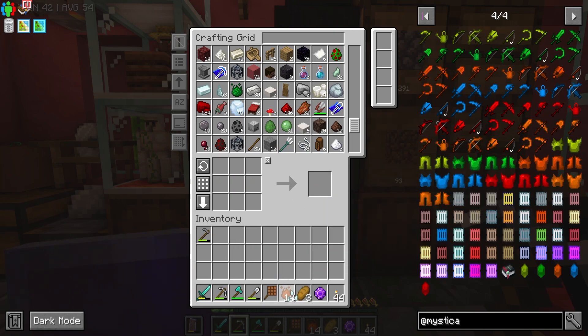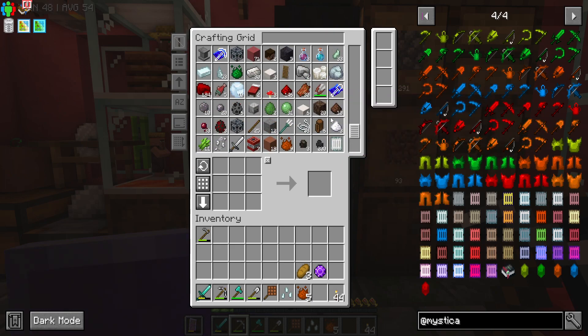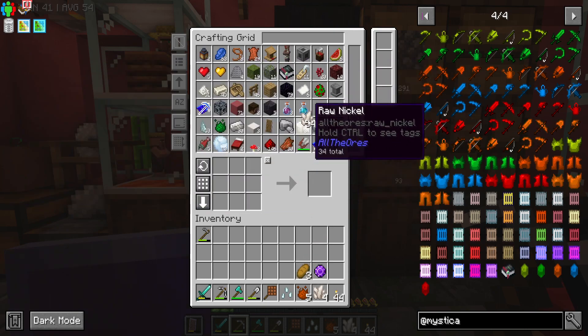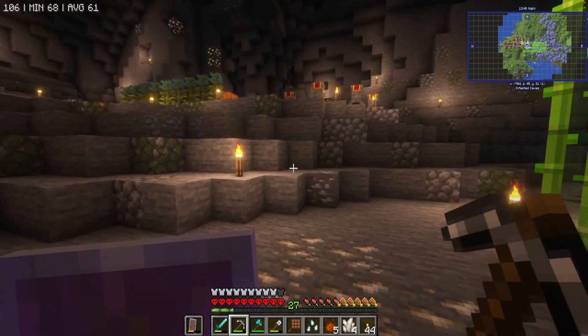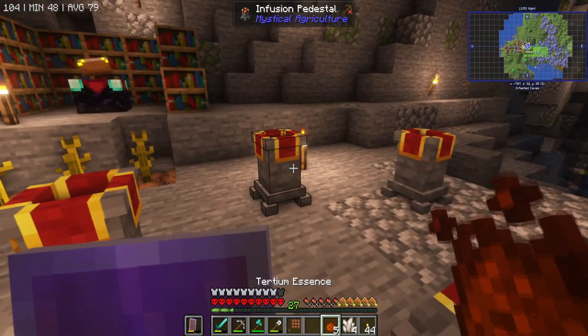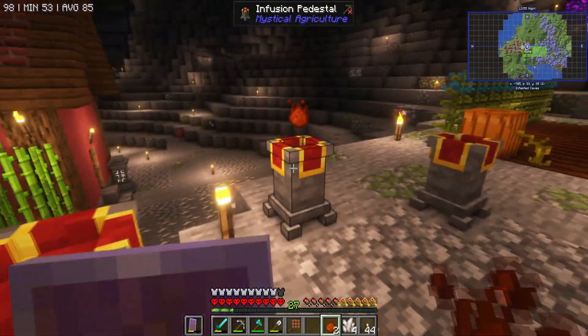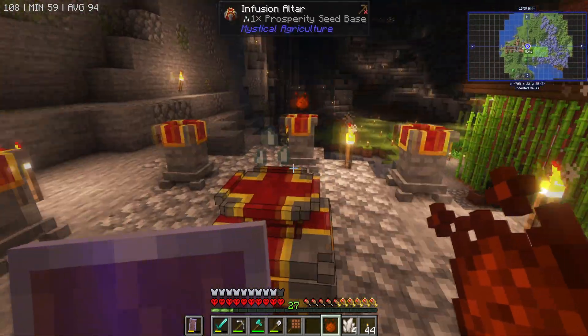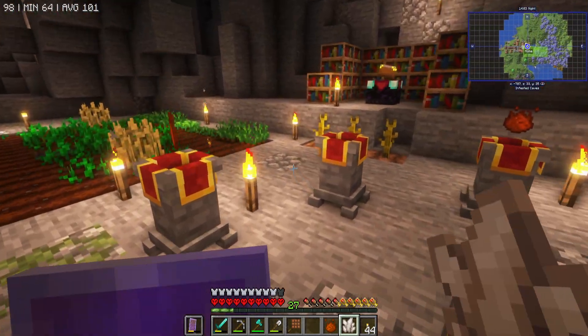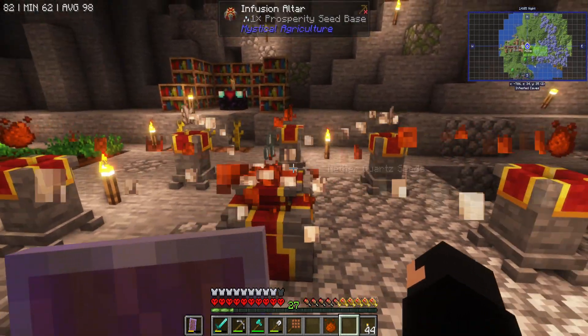Okay so we got that - we can have five of them and we need quartz. So that will definitely help. This is definitely going to help - I know for refined storage quartz is a big deal. Okay that one's for the soil. There we go, so now we've got nether quartz.